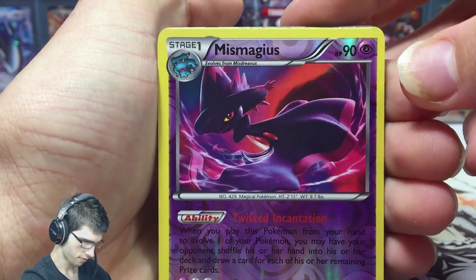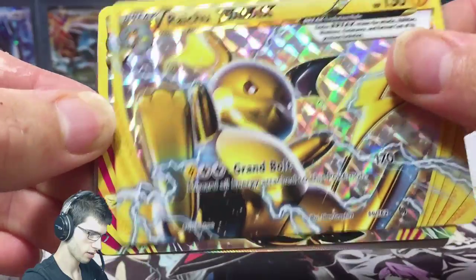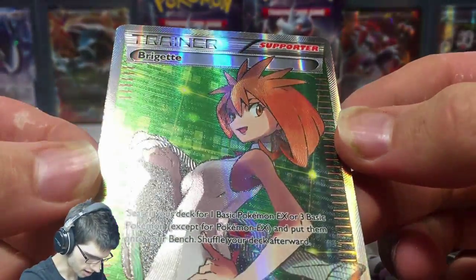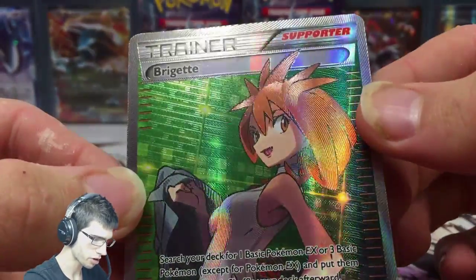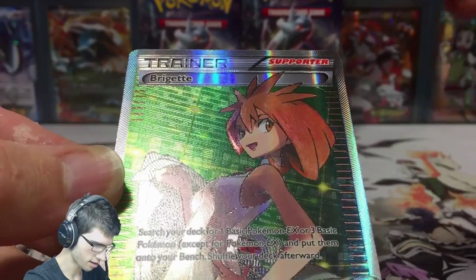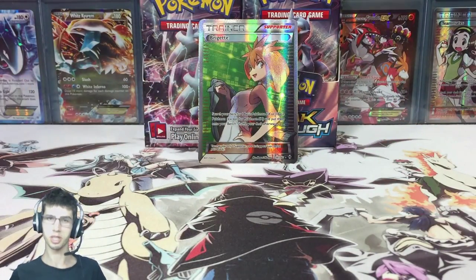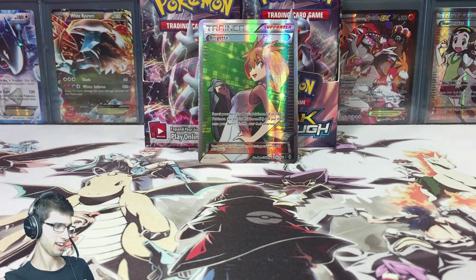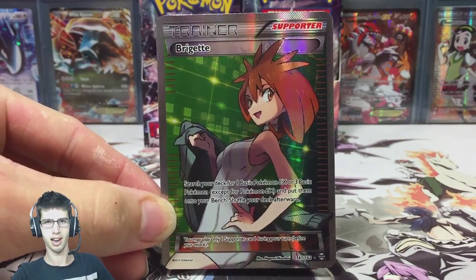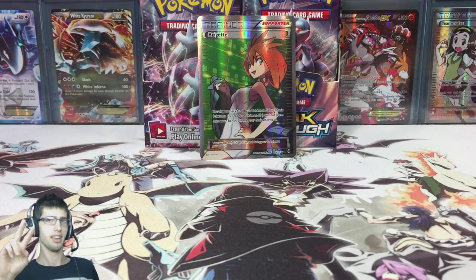Quick part recap - we got some nice stuff: the Mawile reverse rare, the Glalie holo, the Raichu Break, Florges Break, and the Bridget full art. Looking at the texture on the Bridget card - it's like a bricky kind of texture, coming across in thicker lines. Nice. If you guys enjoyed this part, be sure to like, comment and subscribe - I'd really appreciate any feedback. Let me know in the comments what you think of this sassy Bridget. I'll see you guys in part number three!